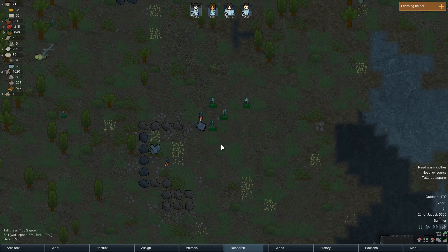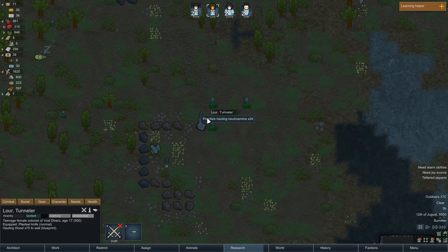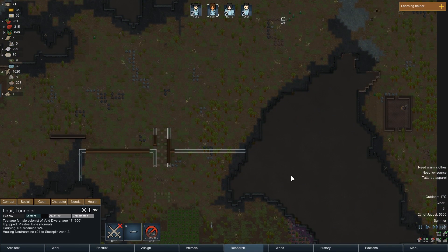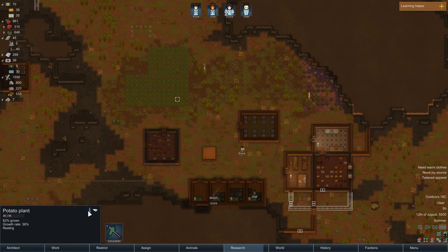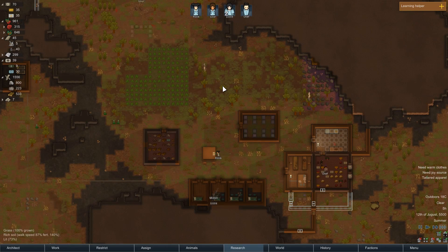Cargo pods! First cargo pod is Neutramine - nice. You need that to make medicine and drugs. It's a pretty good lucky delivery from the sky. These potatoes are 62% finished. They are simple, highly nutritious tubers. Yummy.